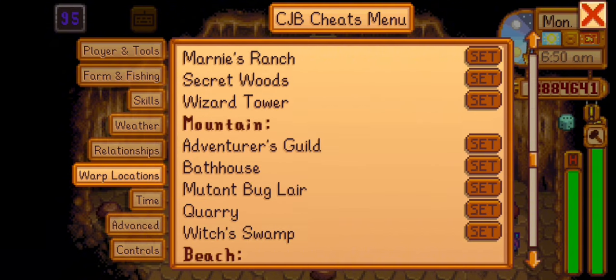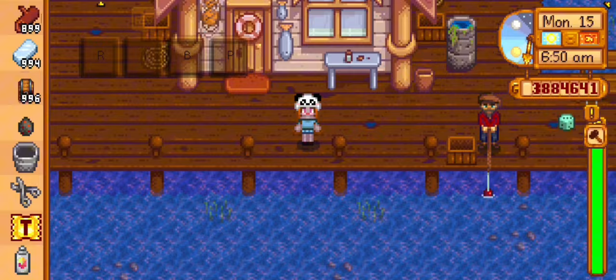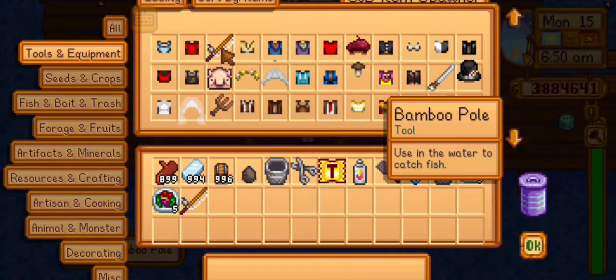The last mod is the Auto Fishing mod by Rarianto. This mod lets you auto cast the fishing rod, auto catch fish, and auto hit when you catch a fish.